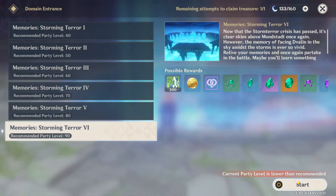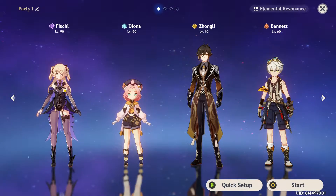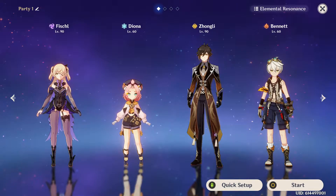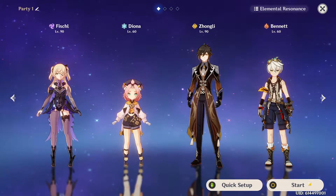So now we're going to be fighting Storm Terror. This is the team we are going to use. We've got Fischl to do the main bulk of the damage, with Diona being there for Superconduct, as well as Zhongli for his E ability and Bennett for his burst.